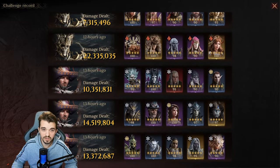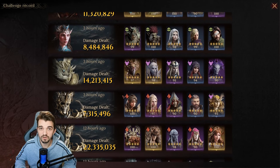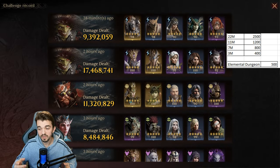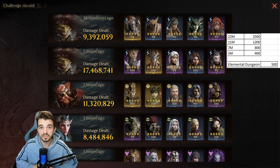I don't have 22 million on every team — I have 22 million on two teams. But if you grind a lot and level up 65 heroes, it means you can do this 13 times. According to this Excel file, 7 million damage will get you 800 exploration progress. Comparing this to an elemental dungeon, you only get 500.